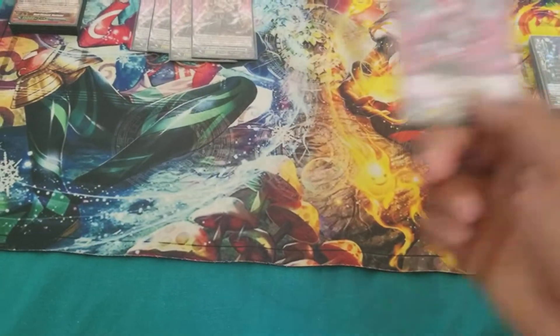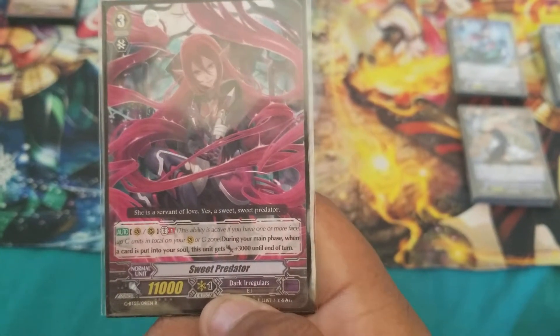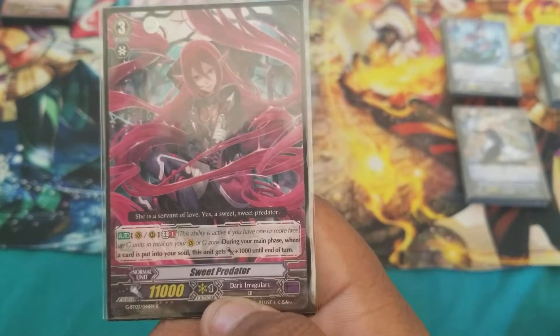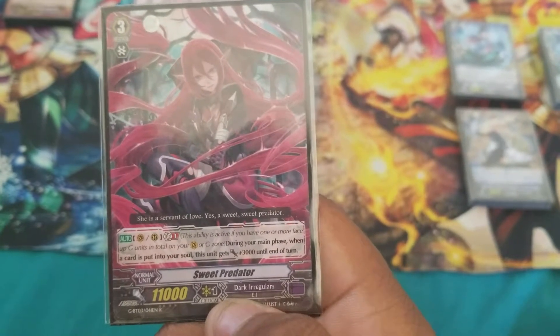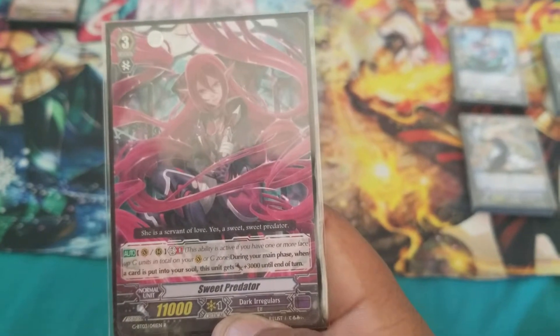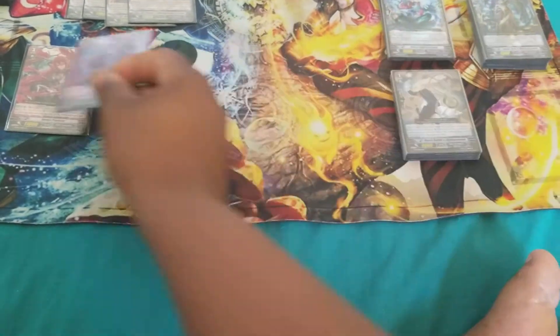Next is the supporting grade 3. We have Sweet Predator. Generation Break 1, Vanguard or rearguard circle. During the main phase, when a card is put into the soul, this unit gains 3k. So basically that's a boss card for Doreen. Those are the grade threes.